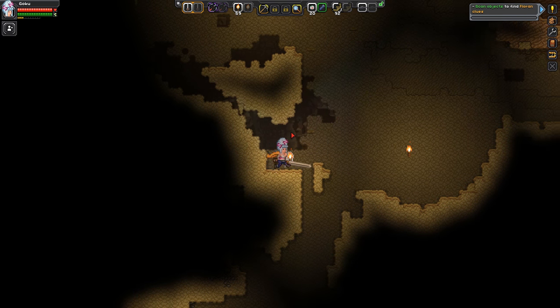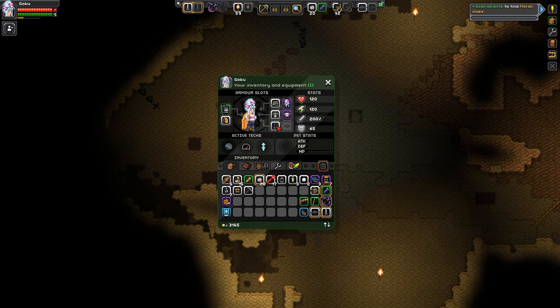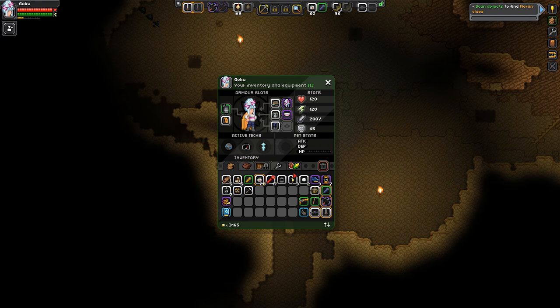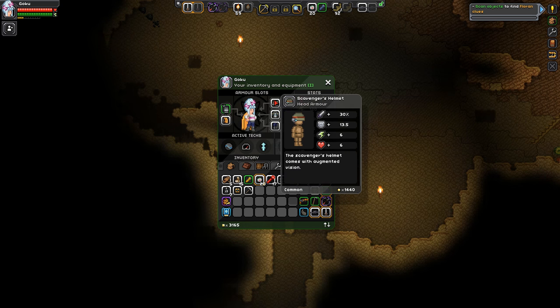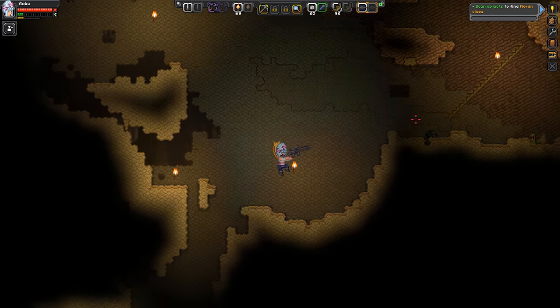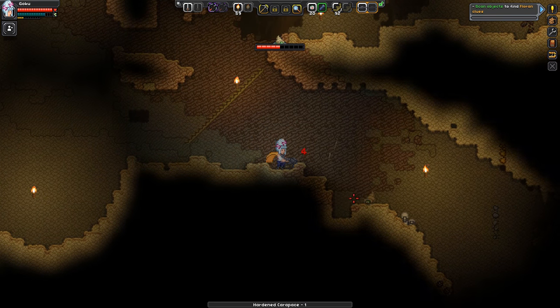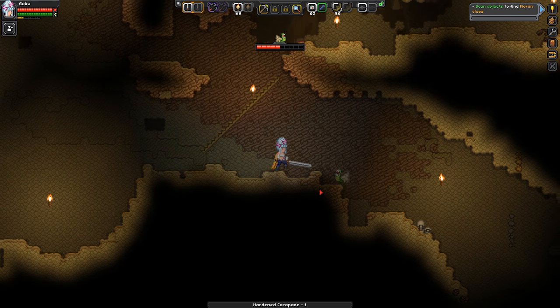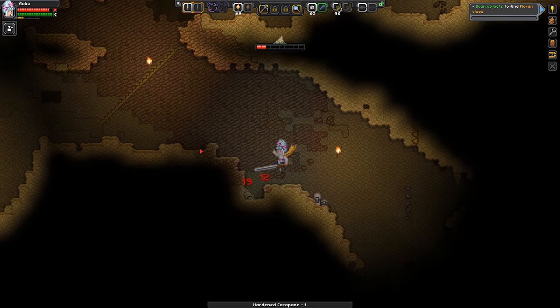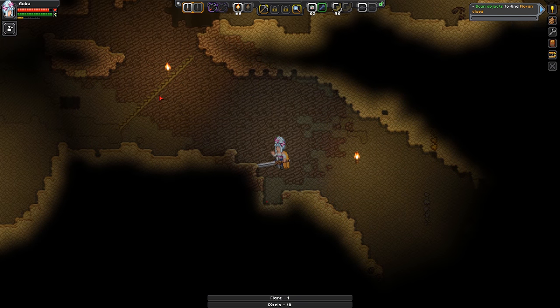Hey everyone, welcome back to episode 19 of Starbound. Last episode we returned to this planet to explore the actual caves to try to get a bunch of ore. I did upgrade my armor so I have scavenger's gear instead of scouter's gear. I think I got this gun last episode too — this awesome sniper rifle that is doing absolute work. I love it. We replaced the pistol and the bandaid we were previously using in favor of this, and so far it does not disappoint.